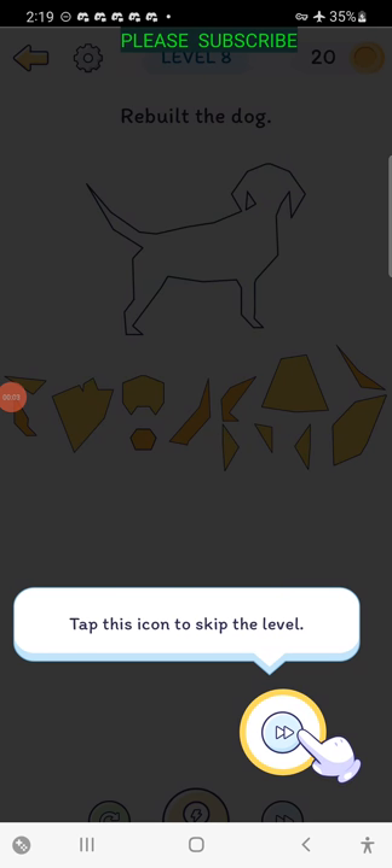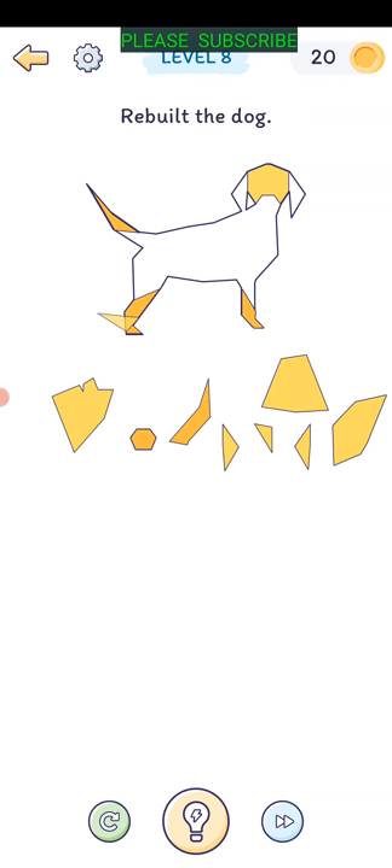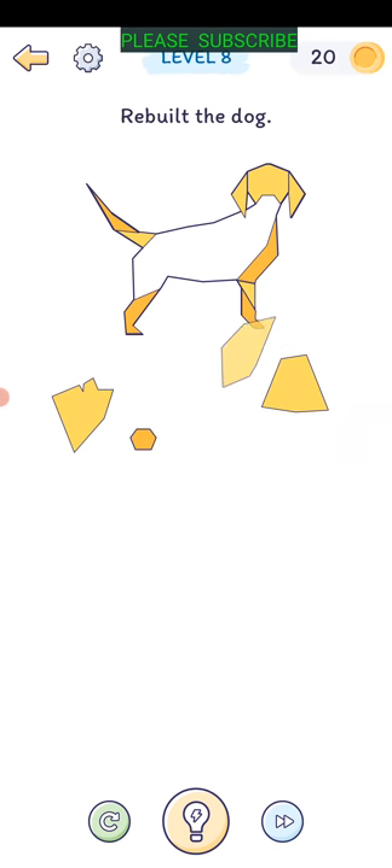Level eight: rebuild the dog. I want to rebuild the dog - that goes there. It's hard to see where you're dragging because of the tail. Here's obviously a little foot there, another little foot there. It's kind of challenging - this looks like it goes right over there. That part fits right there, then that goes there, there, there, and there.